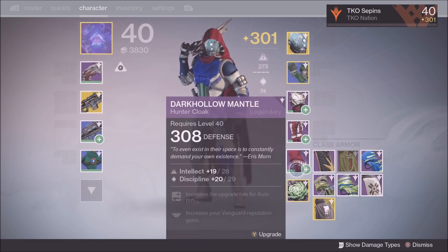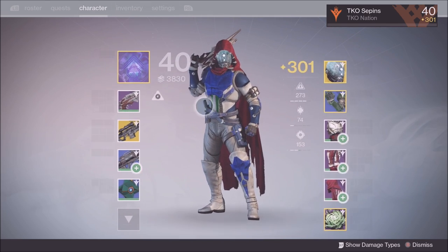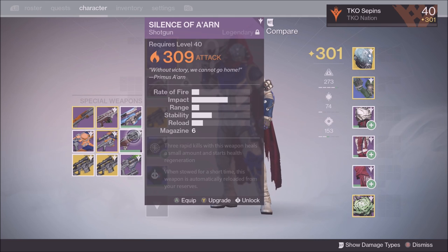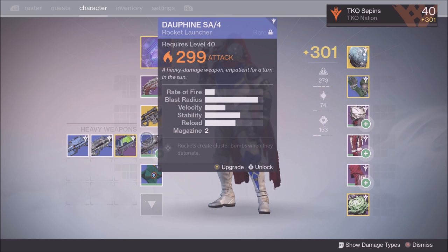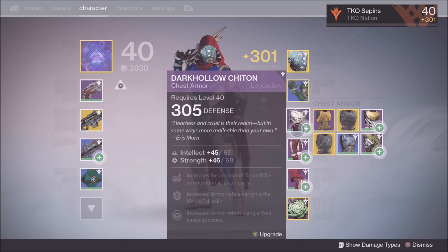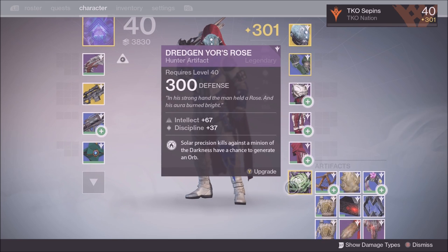With the legendary raid coming out, you want to be as close to 310 as possible — I'm pretty sure the light level recommendation is going to be 310. The things I've gotten that are higher: a 307 raid hand cannon, a 309 shotgun, a 306 sniper rifle from the raid, a 299 rocket not from the raid. For gear: 291 chest, 305 raid chest armor, 307 legs from the raid, and 304 legs from the raid — I'll infuse those 304s with something else.